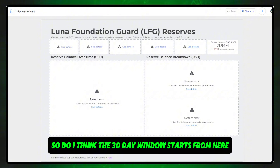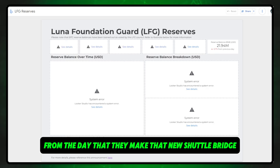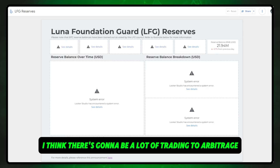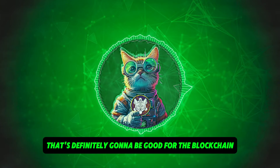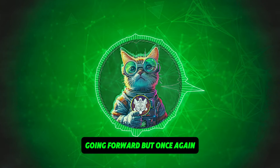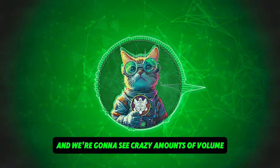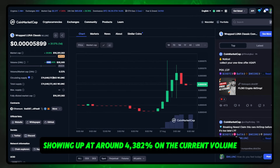Do I think the 30-day window starts from here? Absolutely not. I think the 30-day window will begin from the day they make that new shuttle bridge available and come out with an official announcement. There's going to be a lot of trading to arbitrage that opportunity. Once the bridge is active we're going to see crazy amounts of volume pushing through on Wrapped Luna Classic, as we can already see showing up at around 4,382% on the current volume.